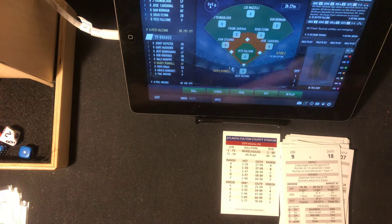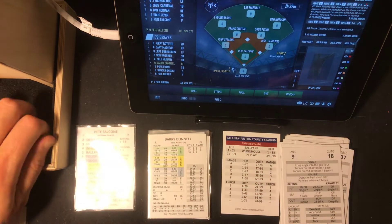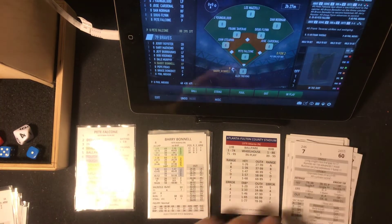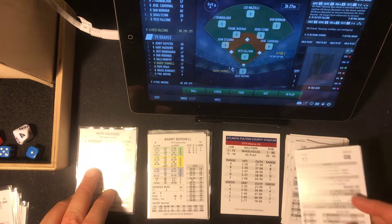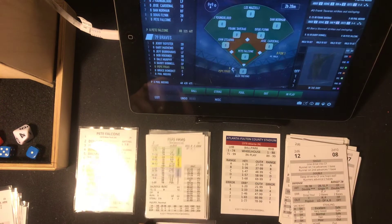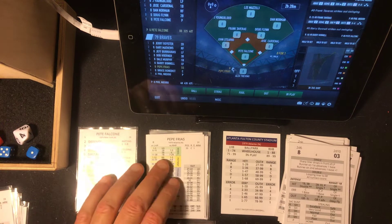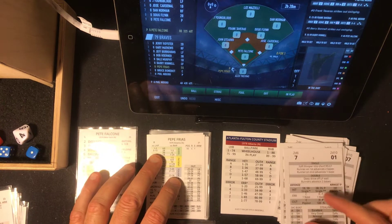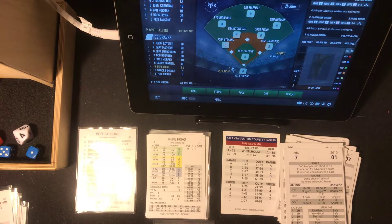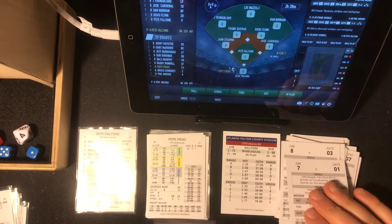We've got to the bottom of the eighth — no score. We've got a heck of a pitcher's duel going here. Pete Falcone — 7, tough. A tough 0-8, that's going to be a strikeout. Bonnell, Barry Bonnell down swinging. Pepper Frias next — 5 is ballpark. 0-3 is potential, 1-5 is a home run — and that's a deep drive to left field. Back goes Youngblood to the track, to the wall — it's out of here! 1-0 Braves. Pepe Frias gets it on that wheelhouse roll.